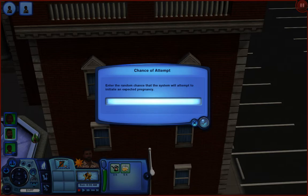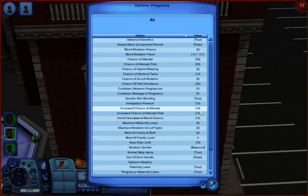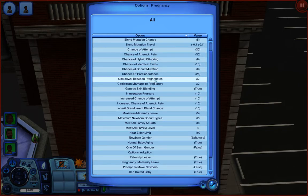I'm going to keep my number at 30. Once you put in your number, click the check. You can look down through these options and change whatever you want. 'Increased chance of attempt' you can change that to 100 and it'll really get cracking.